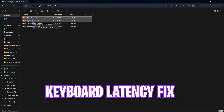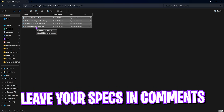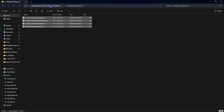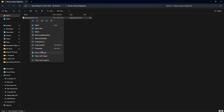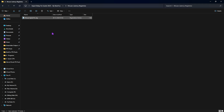The second folder is the keyboard latency fix, which contains keyboard buffers for different PC configurations — leave your keyboard and mouse specs in the comments and I'll tell you which buffer to choose. The third folder is mouse latency registries, containing a mouse speed fix file with sensitivity values and smooth curve hexadecimal values optimized for mouse movement. These are used by pros — right click and run as administrator.